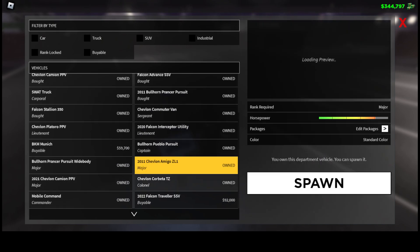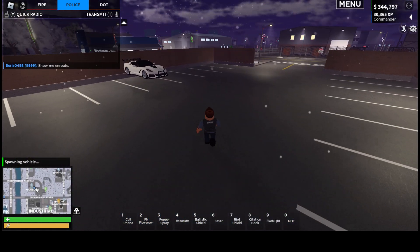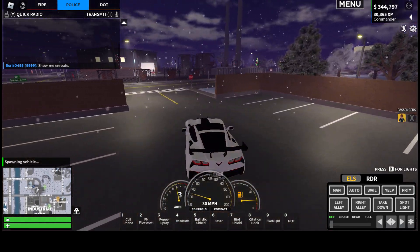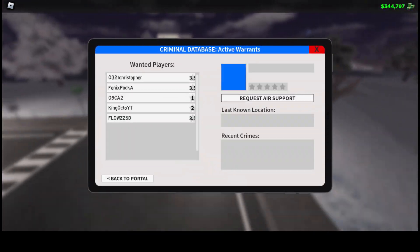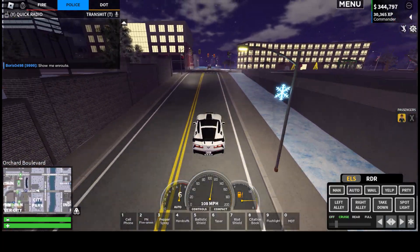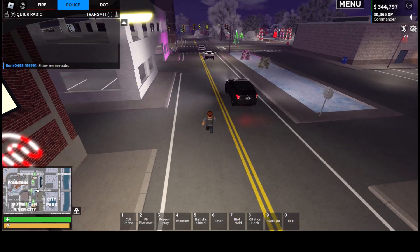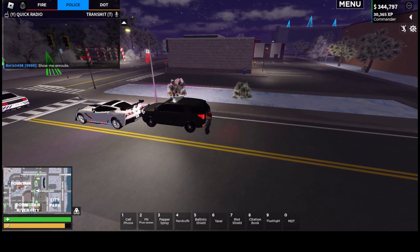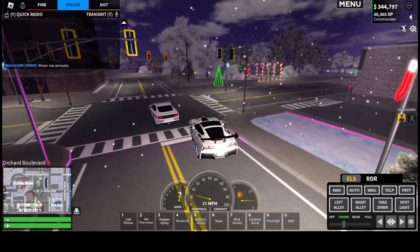We'll also be switching to the fastest car available to the police team, because we need to get there quick before they disappear again. So quite a few wanted people — five — so we're on the lookout for five fugitives. That SUV — no, that's a police one, same type. So we're looking for this except not in a police livery, a civilian car the same as that.